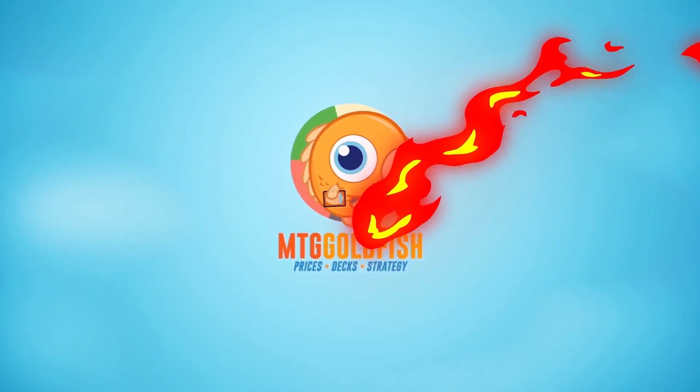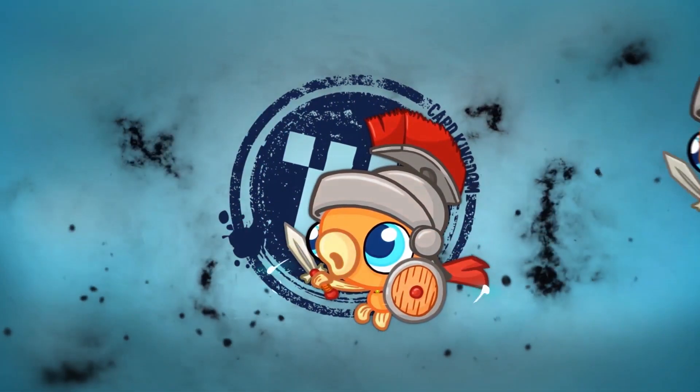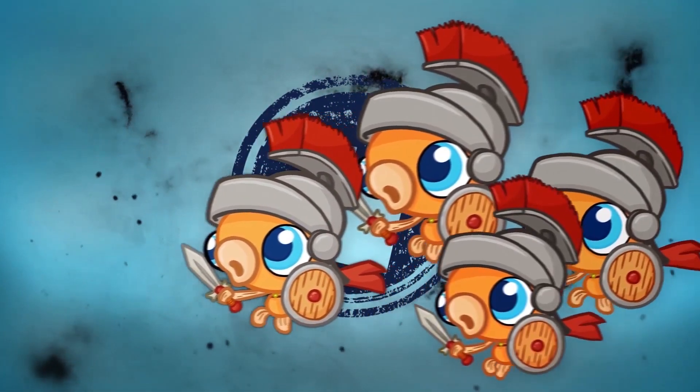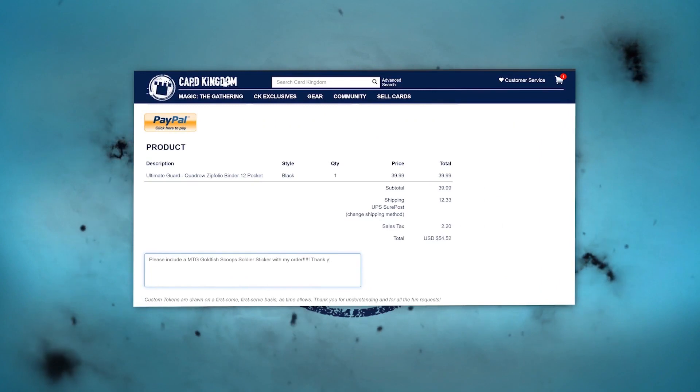Today's video is brought to you by Card Kingdom. Right now you can get the Sweet Scoop Soldier sticker when you order over on CardKingdom.com. Just mention in your order notes that you want a Scoop Soldier sticker when you check out.